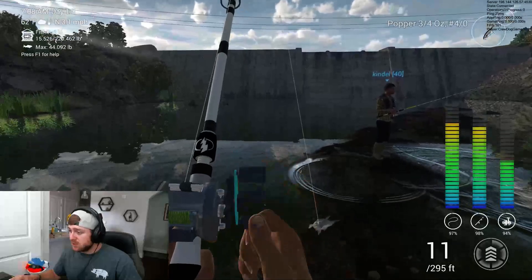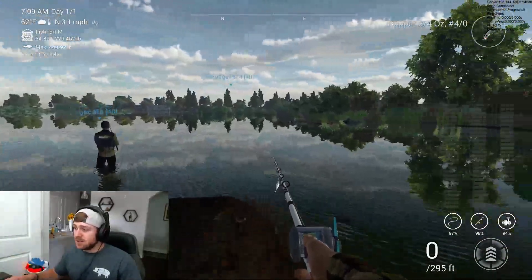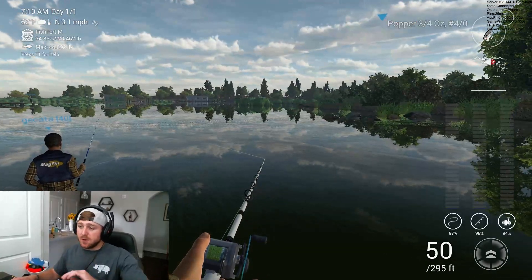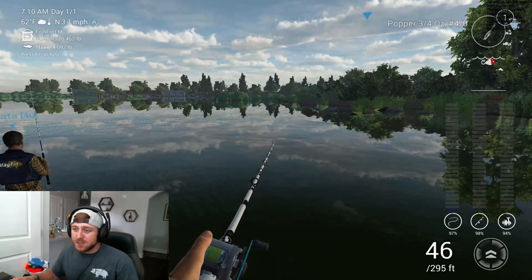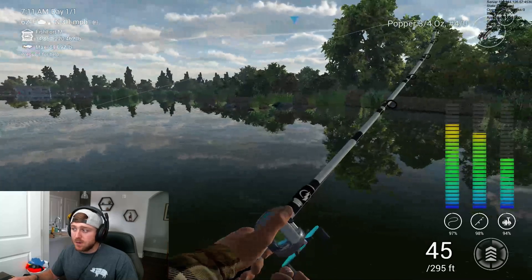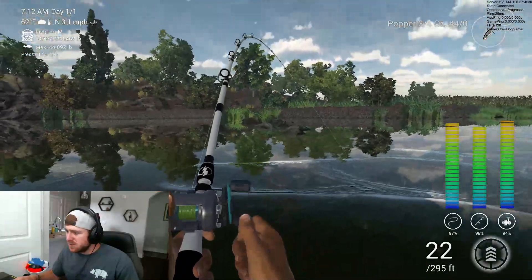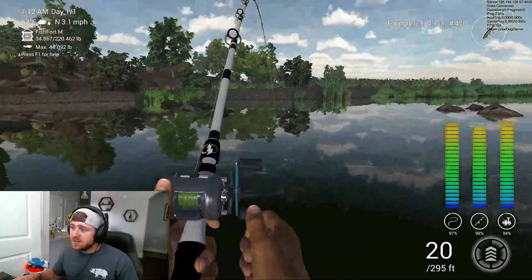As you can see, I'm catching steelhead in San Joaquin right now off topwater — it's an extremely effective way to catch a lot of fish, and a lot cooler. There's a trophy steelhead off topwater right there as an example. One tip: if you're going to do a single pull pop and reel the slack in, I suggest keeping your rod at an angle to the left or right. We're about to catch another fish — and there we go, catching fish in an area I wasn't exactly expecting.